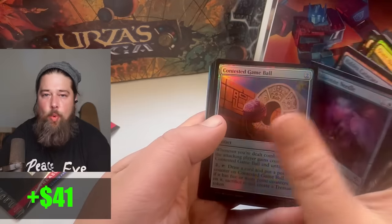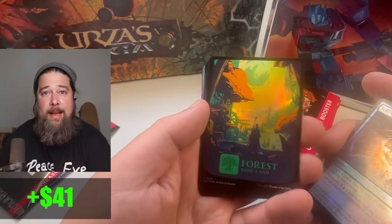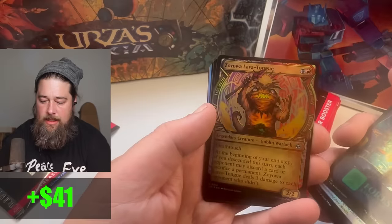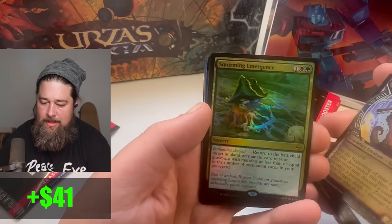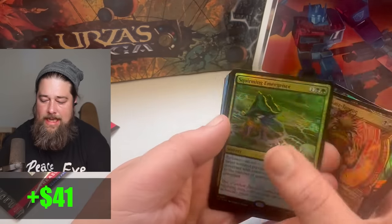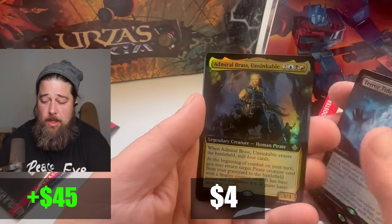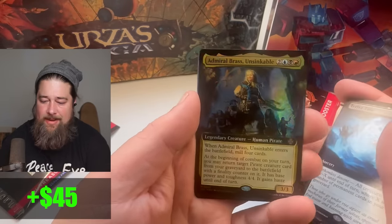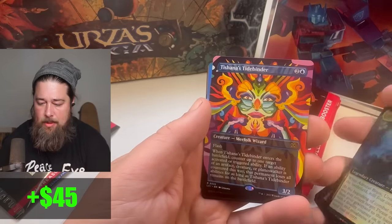Get through the commons and uncommons. What do you think of the Discover lands? How good are they? For commons they're good, but are they cEDH-play good? How do we keep opening Yoyans? Squirming Emergence — some interesting reanimation. Terror Tide. Admiral Brass, Unsinkable — I actually played this for a Commander Clash that's coming up and it really impressed me. It's way better than old Admiral Brass.